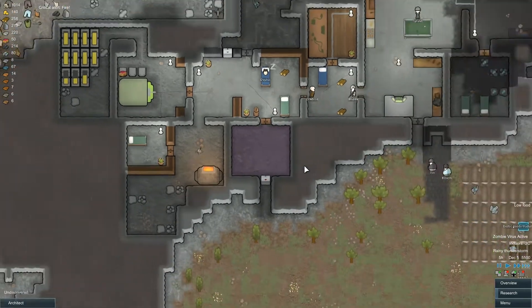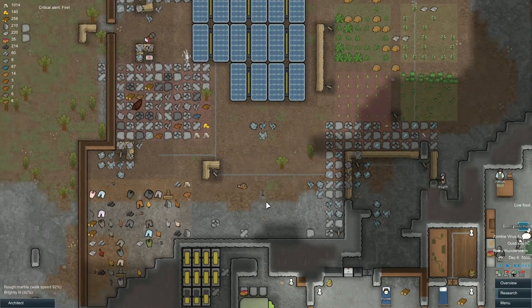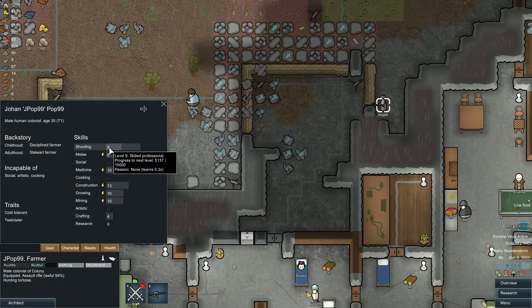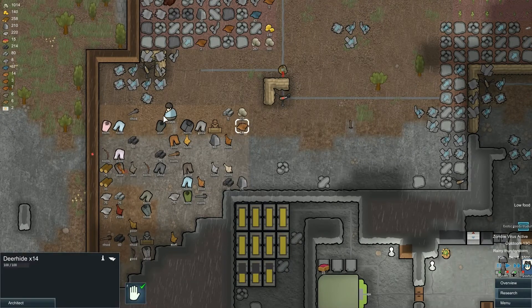Unfortunately, because food is so scarce, we're going to have to hunt you, Mr. Tortoise. Not a big fan of hunting tortoises because they're so beautiful. The word for tortoise in Swedish is actually 'holdpada'. J-pop — M16 into that tortoise. I suppose that's increasing your shooting stat as well. Elfwin is just mowing down that squirrel with his pistol — that's like a rapid fire pistol you've got there, Mr. Elfwin.